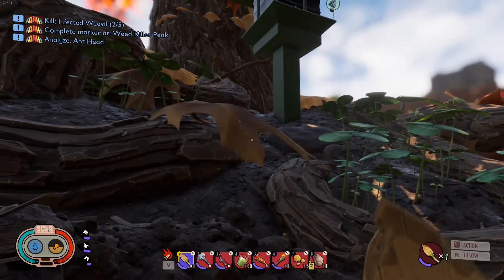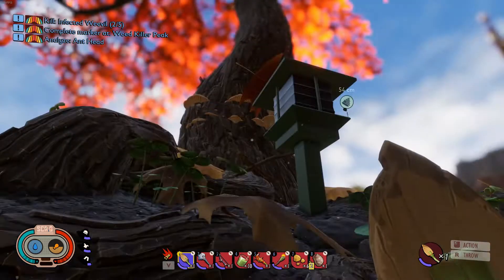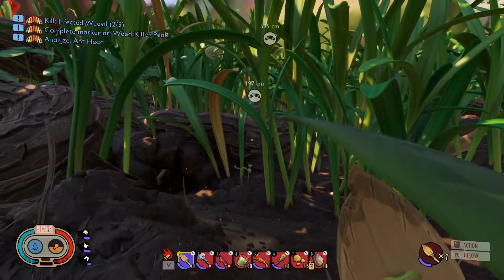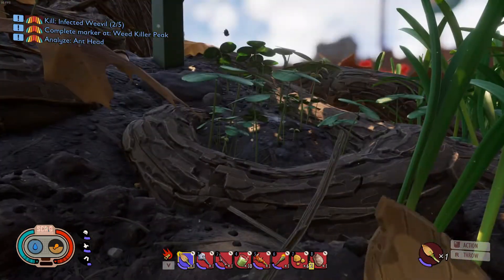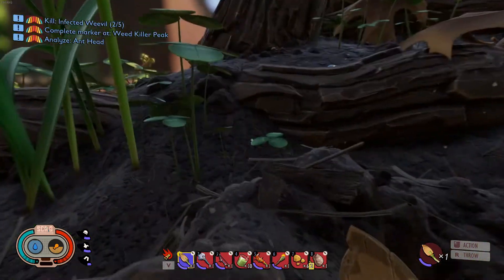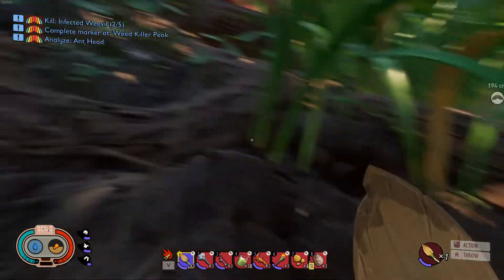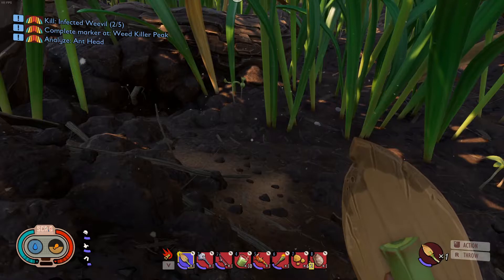I found most of my grubs up here by the oak tree. You can also find them in tunnels and stuff like that. The ant tunnel will probably be the easiest because you just wear your ant armor and the ants won't attack you, and then you go and dig up some grubs, or come over here and you can find some of them.